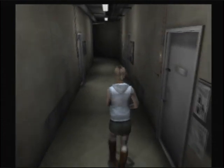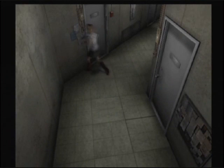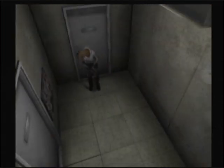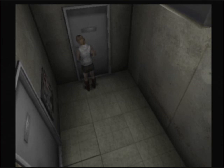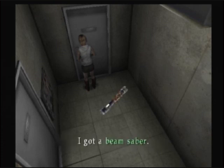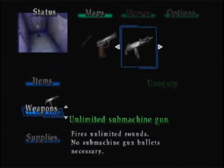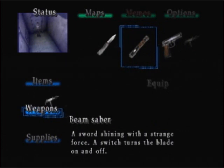Now for perhaps one of the most obtuse ways to get a special weapon — I did, after all, unlock two. All the way at the end of the hall here, on this door we can't open — what a weird doorknob. We get a beam saber. A sword shining with a strange force. A switch turns the blade on and off. A strange force? It is a fairly powerful weapon.